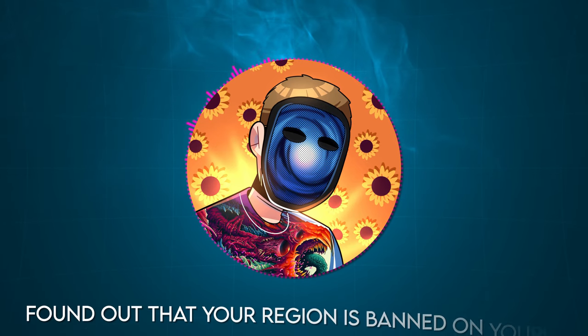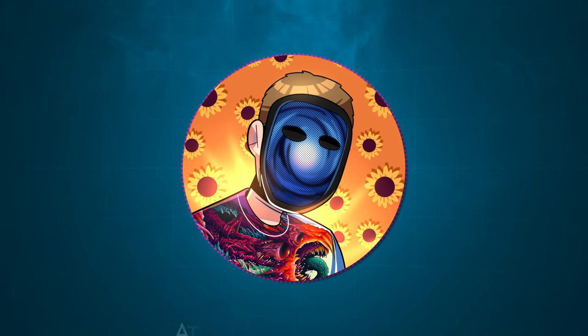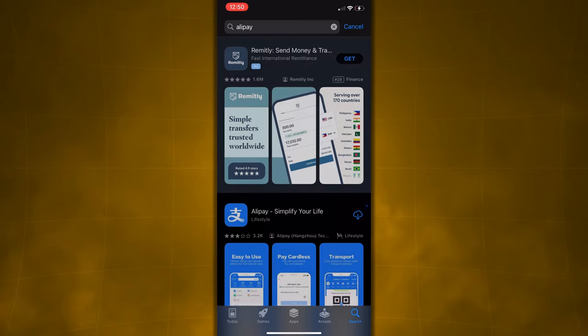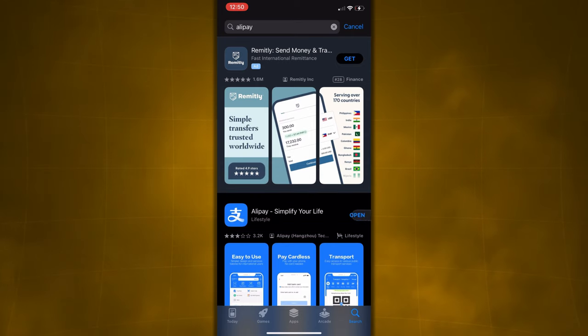Even if your region is banned on UPIN, you should still watch this step because you're going to have to download this app at some point anyway. Next up, we're going to want to download the Alipay app — you can simply find that by searching Alipay on the app store. If it doesn't pop up, it's probably banned in your region, so you might have to change your region again. If you see the blue and white logo that says 'Alipay Simplify Your Life,' that's the one. Once it's downloaded, just open it.